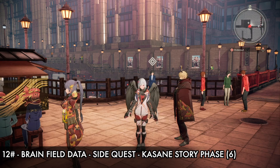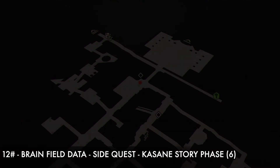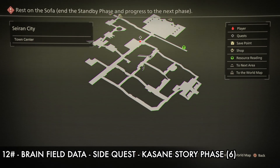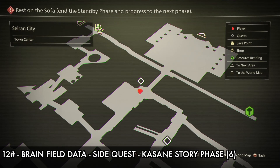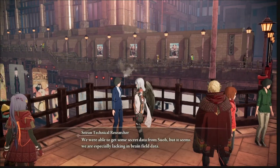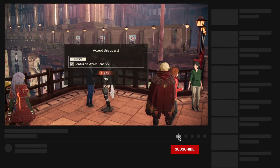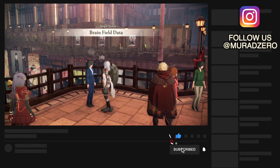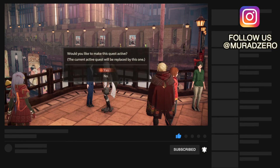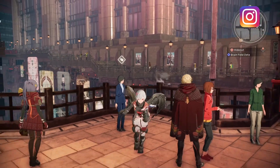Hi guys, this is SD, welcome back to our channel. Today we show how to complete the side quest Brain Field data. This is Kasana's story, Phase 6. Before we start this game guide, if you're new to this channel, you can support us by subscribing, giving a like, comment, clicking the bell notification, and following us on Instagram. Your support means a lot to us. Anyway, let's start the game guide.